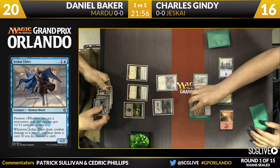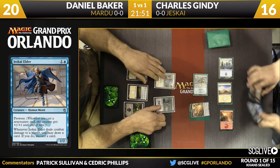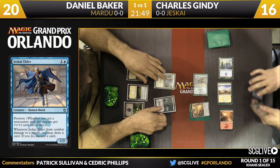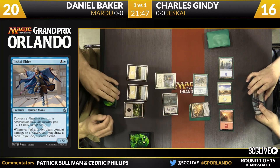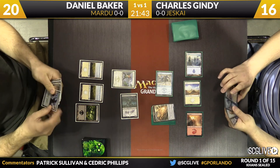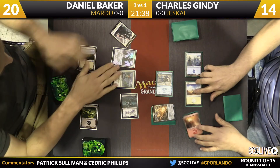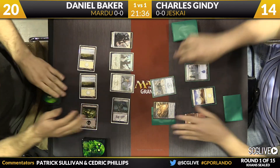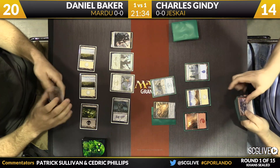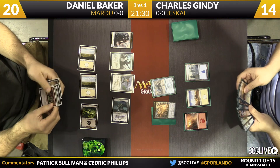There's no way Gindy's blocking with his Elder next turn, so the attack is free — maybe Daniel says no blocks and you get to loot. A low chance, but stranger things have happened. The champion comes across for two more, Gindy goes down to 14. There's the Horde Chief — the token that Gindy won with last time. Charles sort of avoided disaster since Daniel didn't have a fourth land for Sorin, but this is still a very good opening.